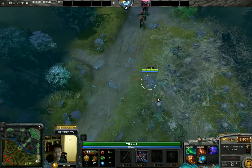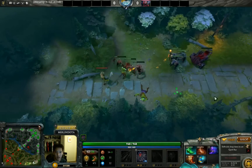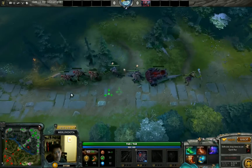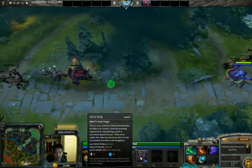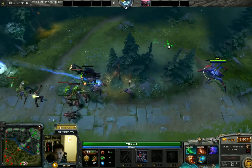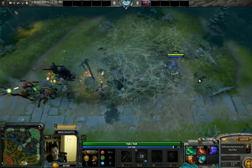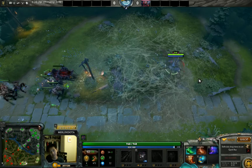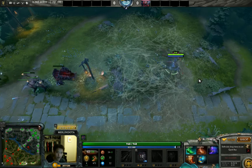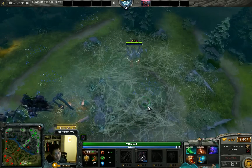If you want an invisible ganker and utility hero, use Bounty Hunter or Weaver — both have very good survivability and come back better in teamfights. Earns-a-Swarm is very useful and Time Lapse is much better survivability than Web. Track for Bounty Hunter is way more useful than Spin Web. The hero skill set just isn't good in competitive games — it's okay in pubs because people don't buy sentries and gem and dust, but Broodmother is easy to zone out.